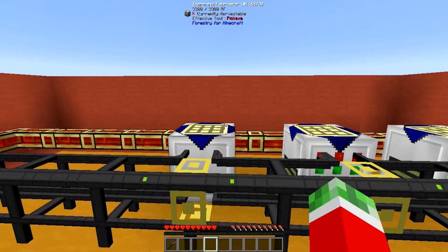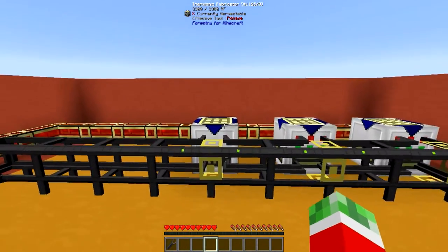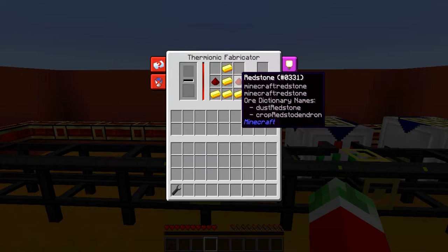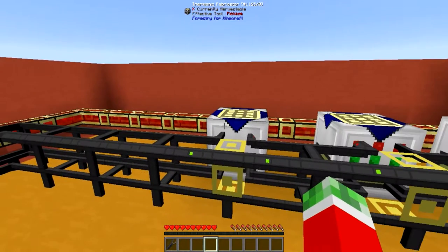Surprisingly, logistics pipes and thermionic fabricators on their own work pretty smart already. Pretty much meaning that if you were to set up a thermionic fabricator, you set up a recipe — for example this one which is for the golden electron tubes, which requires 5 gold and 2 redstone dust. And you will need some sort of molten liquid in the top left, being sandstone, regular sand or glass. Sand or glass gives 1000mb of molten liquid, but the difference in the smelting temperature will pretty much determine the power usage.